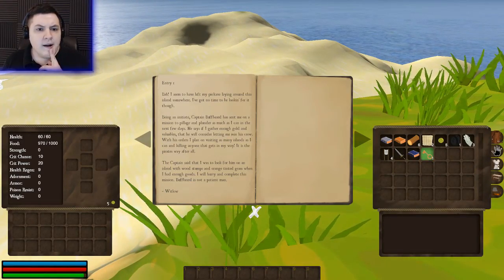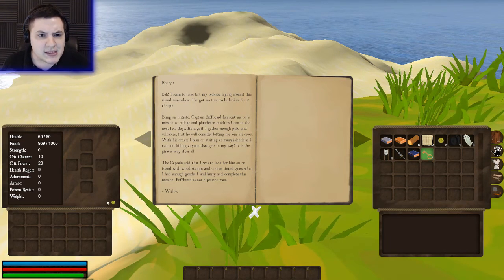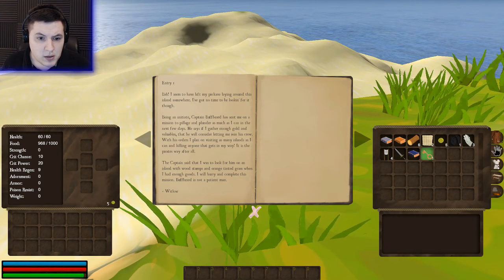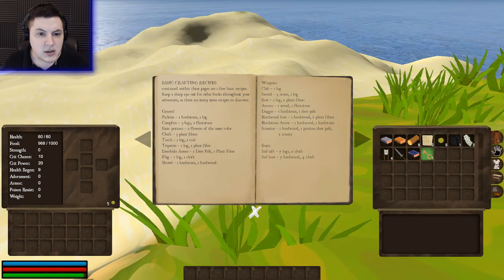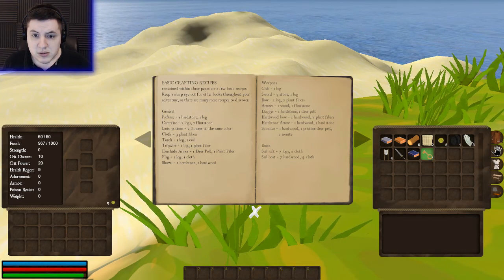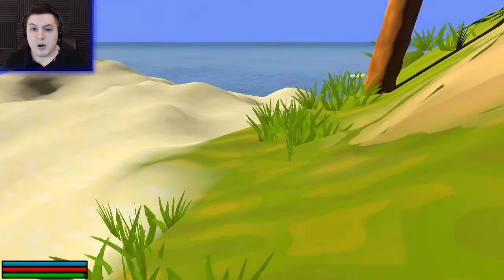We got orders. I've got a pickaxe lying around somewhere on this island. What do we got here? Crafting — oh, hey, cool! Crafting recipes. So, weapons, boats? Sail raft: seven logs, two cloth. I almost have enough to make a boat.